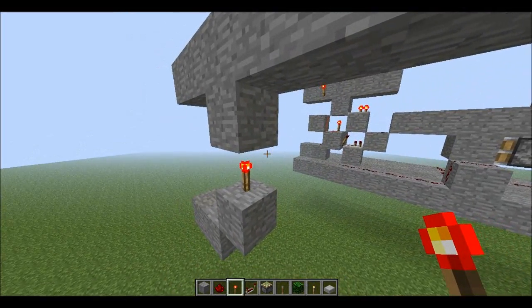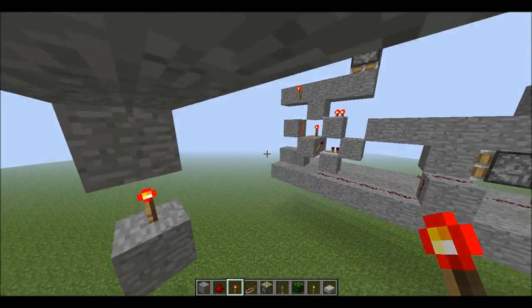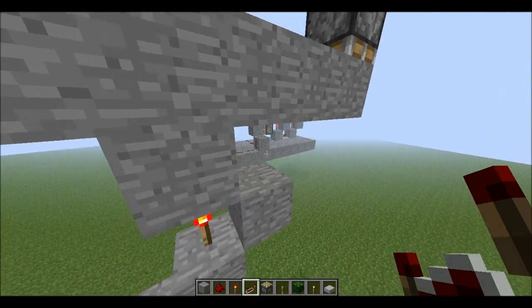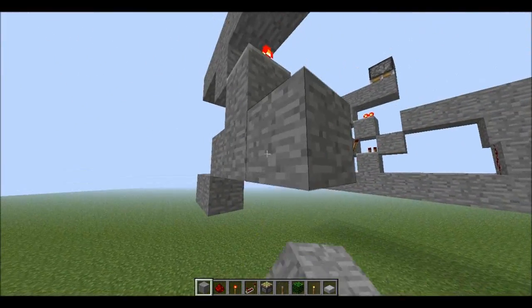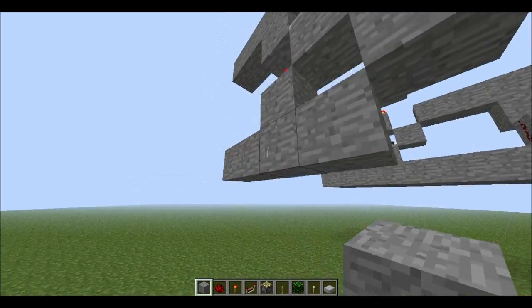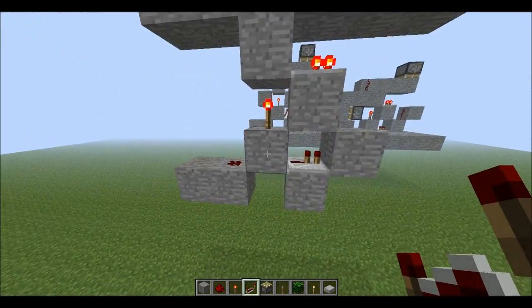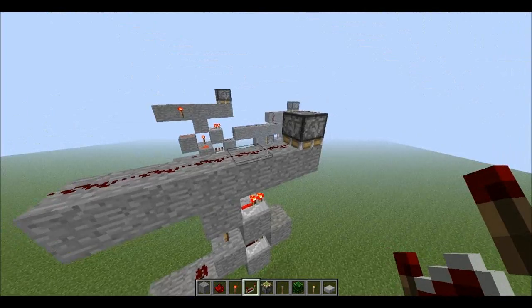The torch is only going to light that repeater. This is a rather great design — I found it on a guide called Ultimate Redstone Circuit Guide. If you ever have any questions, I recommend checking there first. So now we have the setup where we have kind of like a star-like thing with repeaters there and redstone over the top.